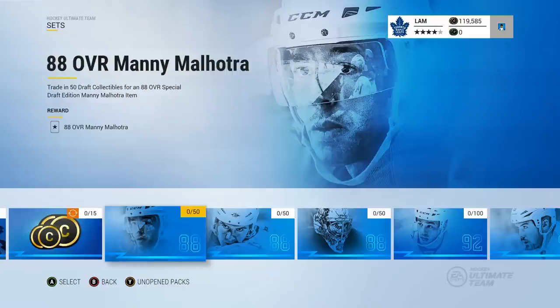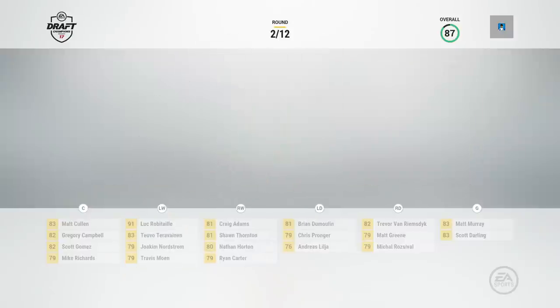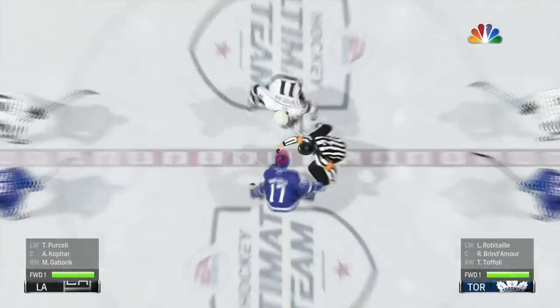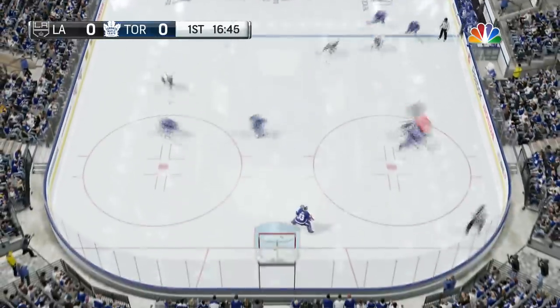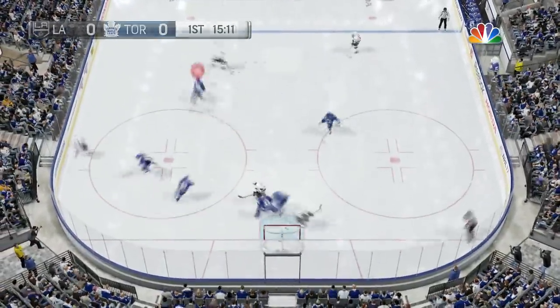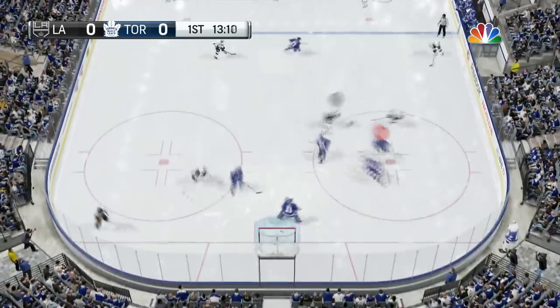I'm going to show you how to get these draft collectibles and how long it actually takes. You have to build a team and then play four games and win them. You have a choice of playing offline or online mode, but honestly there's no reason to play online if you're just grinding for the Manny Malhotra item — you might lose some games and if you want a guaranteed 100% win rate, play offline mode.